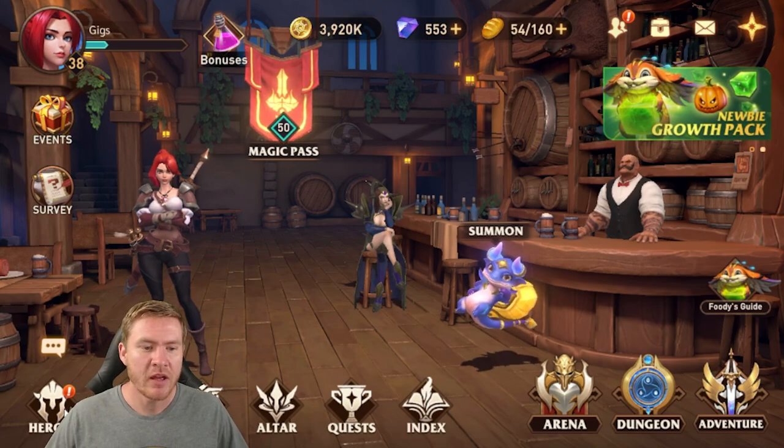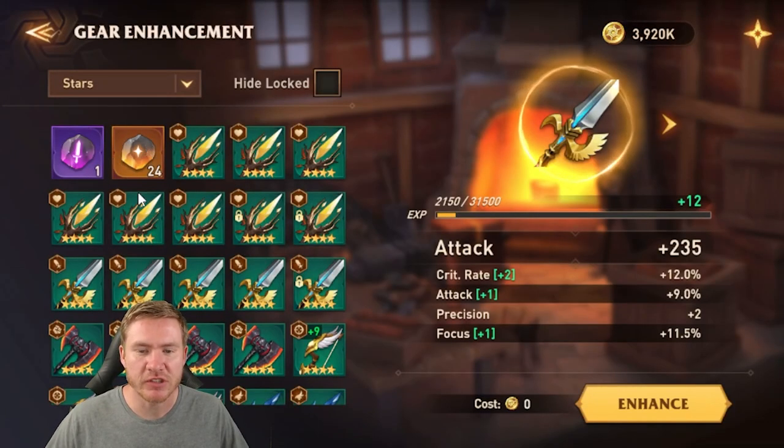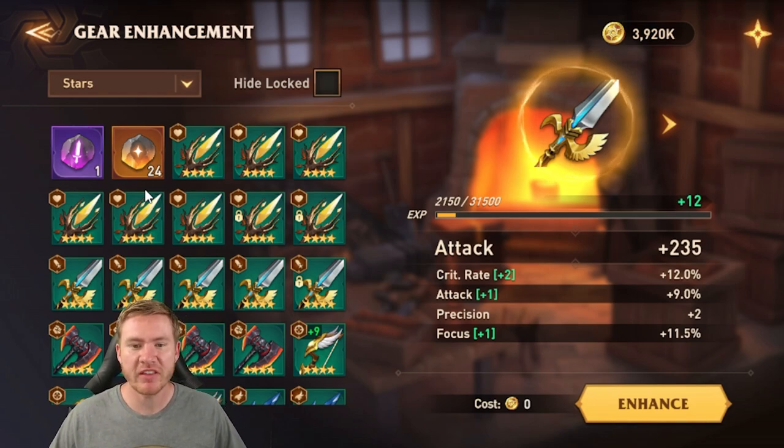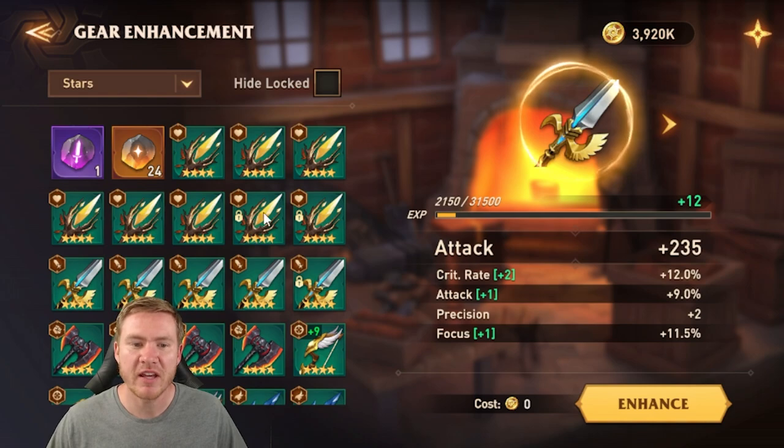Another really important tip is about the material used to upgrade your gear — these crystals. They are hard to come by; this is one of the things the game values the most, similar to sacred shards and legendary tomes in Raid Shadow Legends. You don't come by these super often, so be real careful about using them. You can use other gear of the same slot to power up gear instead. Try to stick to that as much as possible and let these crystals pile up until you start getting some high quality gear.